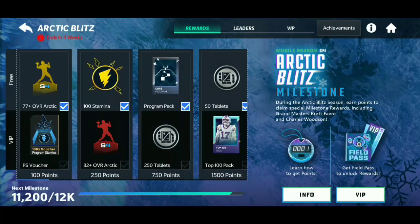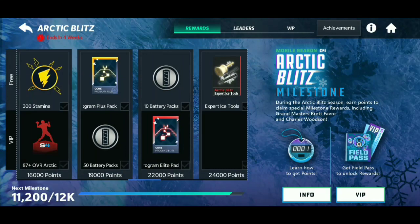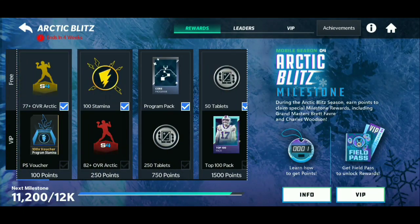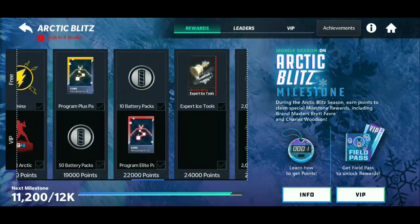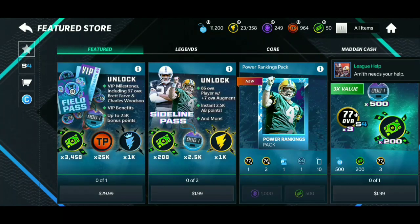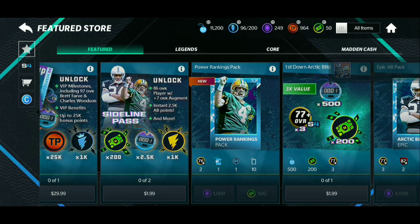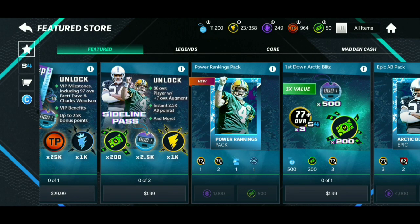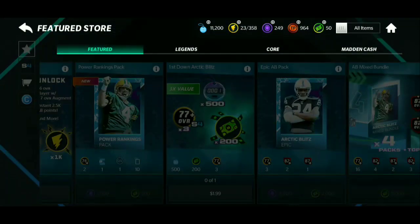If you grind through the field pass by playing Arena and progressing through content, you'll get an 80 overall Arctic player. Early in the pass you also get 77s and gems. If you use your gems from the field pass or Black Friday stuff, you can open the power ranking pack — it's only 1,000 gems. It gives you one 77-plus player, two 76-plus players, 10 blank badges, and 50 power rank tokens. You have a chance of pulling an 88-plus overall. I actually pulled an 82 and an 83, which is pretty nice.